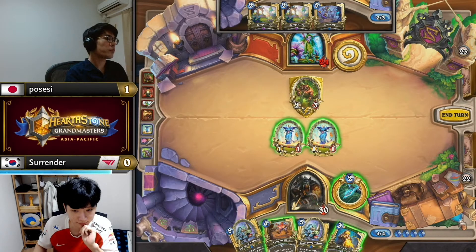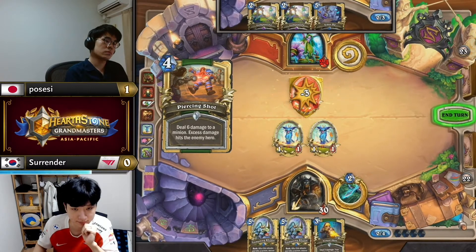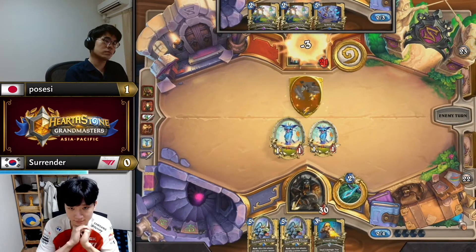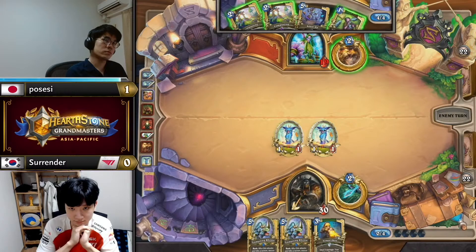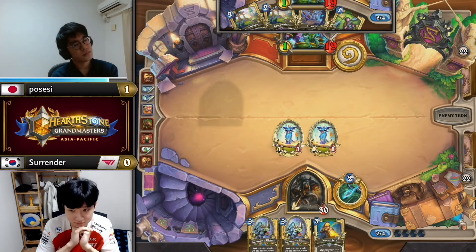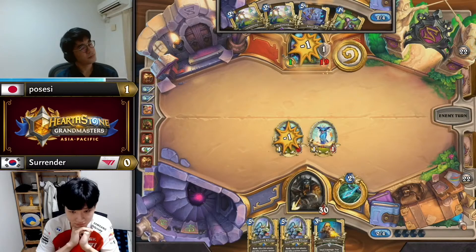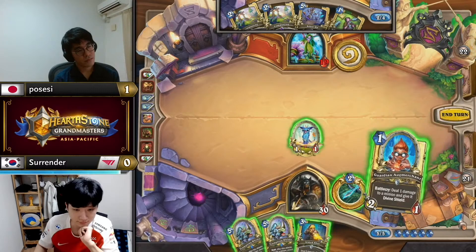Maybe you deviate to Aim Shot because Possessy does have high-health minions like Teacher's Pet and Gray Bow. Can you have any kind of read on those not being in hand? Innervate was just used the turn before — it could be baited out next turn. But Possessy does actually have a good five-mana play and decided not to give himself the capability to coin it out or bait it out. I think this is fine for Surrender — just use the more expensive card while you can.